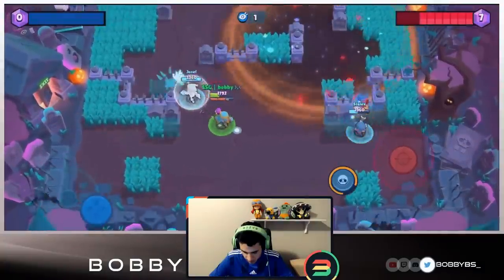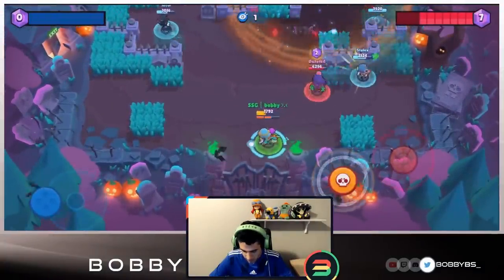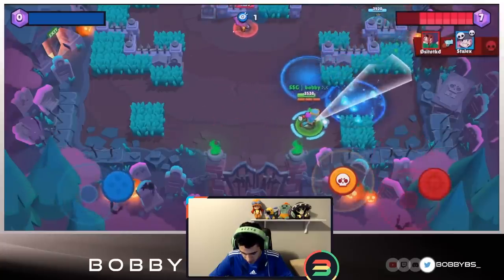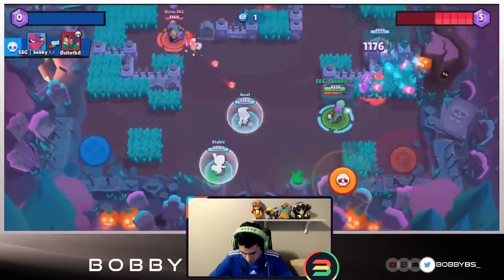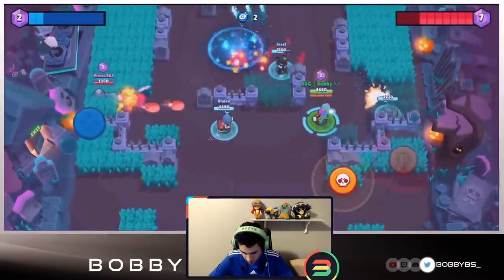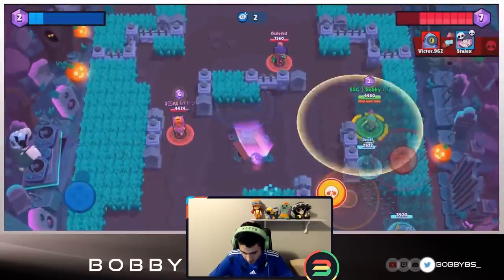Tara is kind of just a one-play thing, so we have to wait until the end of the game before we show you guys what Tara can really do. We're not going to use our super on this Rosa - we're going to wait a little bit. She's going to go down. There we go, we got two gems and now we have an open lane, which is what we've been wanting. Now our goal is to get the gems or to hold lane.